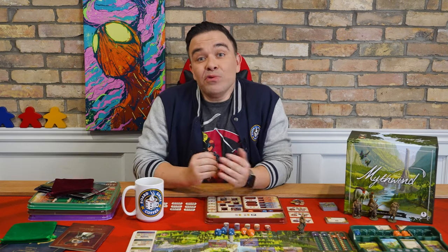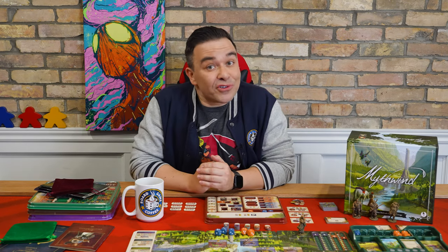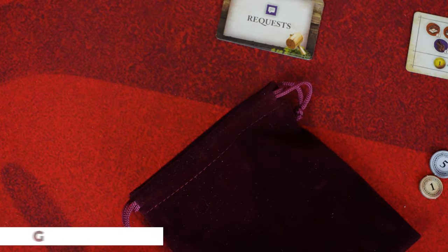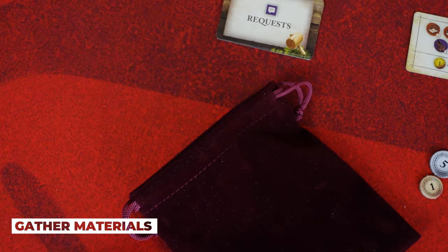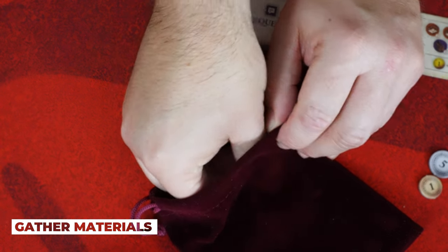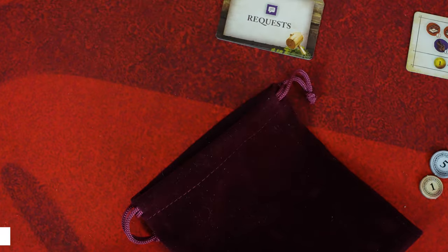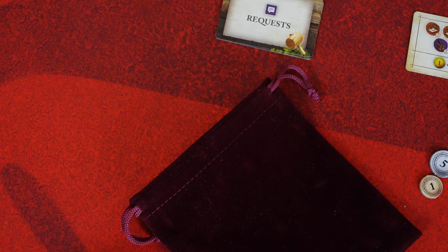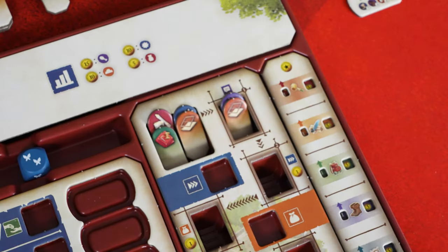Once you've performed your crafter action and resolved your skill, if any, we move on to the next portion of the crafter's daytime routine, which is gather materials. When it comes time to gather materials, all you gotta do is reach into your bag and pull out three random material tokens. If you didn't have three tokens in your bag, just pull out as many as you can. Then place those tokens in the inventory slot of your workshop.